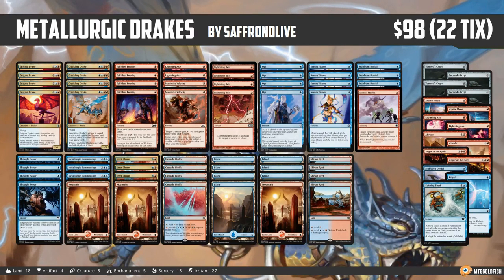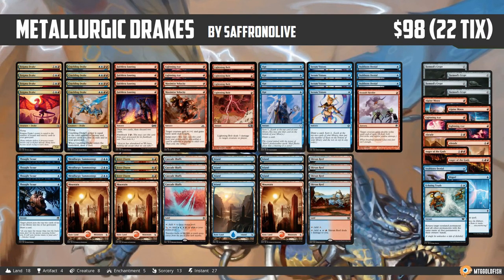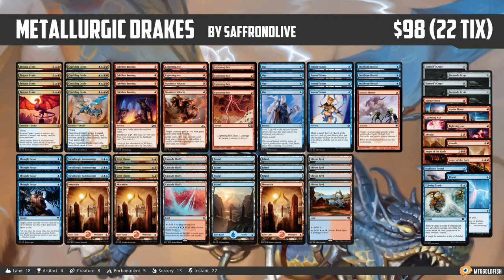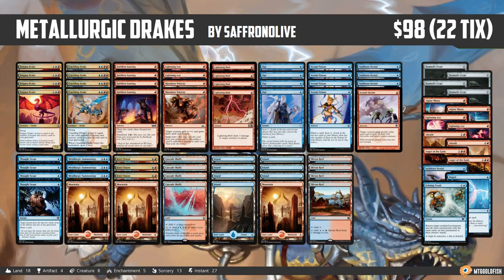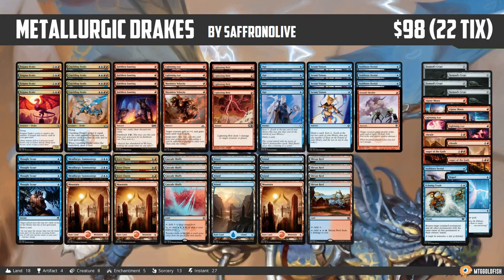It's time for another edition of Budget Magic. While we wait for Ravnica Allegiance to come and shake up standard, we're heading to Modern this week for a deck that looks suspiciously standard-like. This is a deck I'm calling Metallurgic Drakes. For standard, this deck is doing two things: first, it's legitimately sweet; second, we've had requests for 'what if I want to play my standard deck in Modern?'